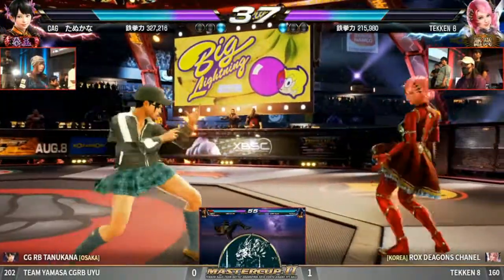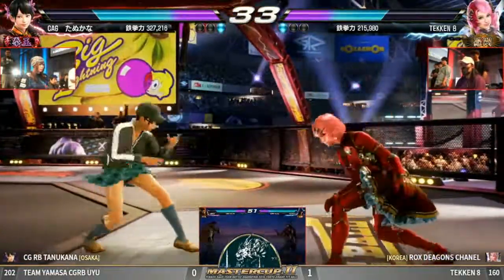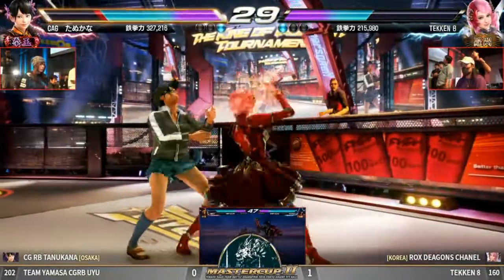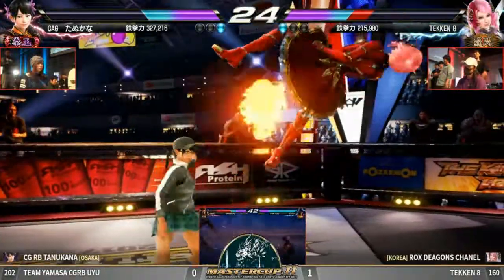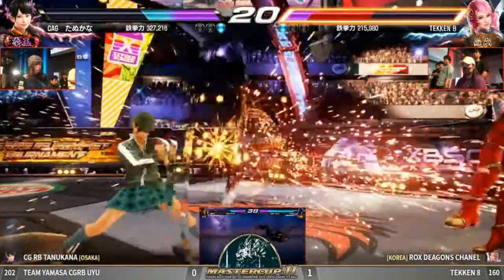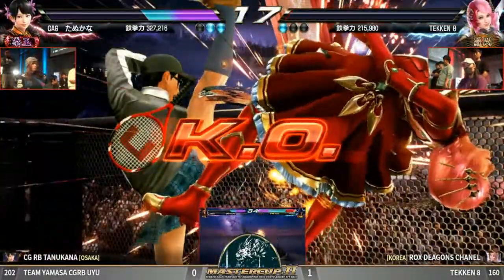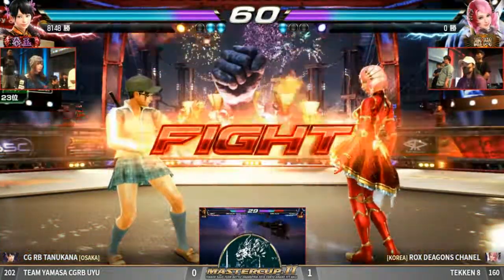Chenille versus Tanu Kana. Be careful. Close to the wall. Finally puts a button out. I like how Tanu Kana's playing too — playing very, very dirty. Compact. Making use of the low kick. The low kick is going to be key here because he's trying to break, or she's trying to break those defenses. Throwing out stuff that he can't really react to. Keeping it close, at the wall, not letting him move. April's closing out.